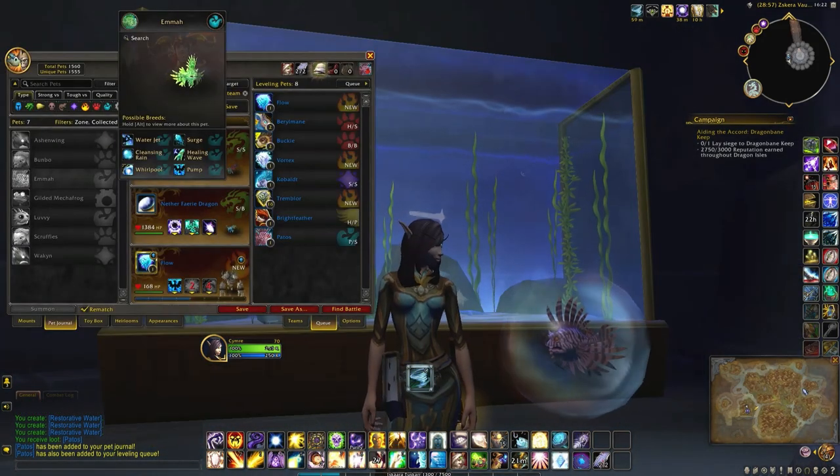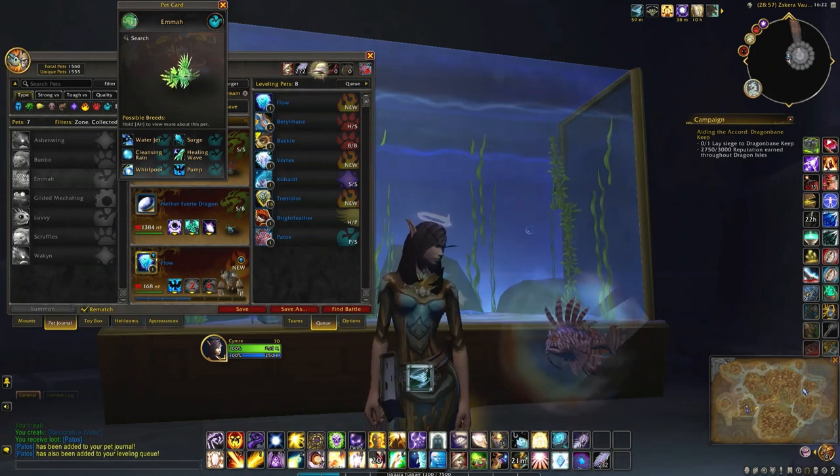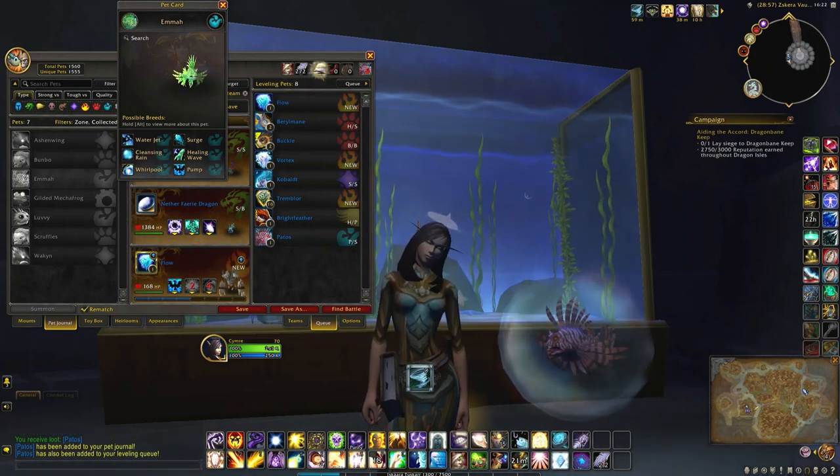The other pet you can collect is called Emma, which is just a different colored fish. So next time you see the tank, hopefully you'll get the other pet.